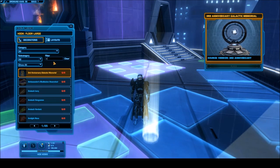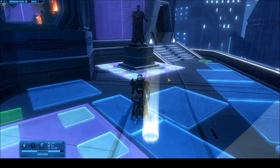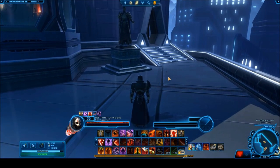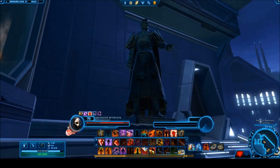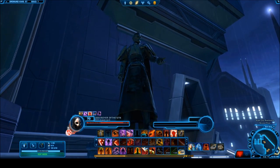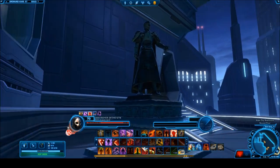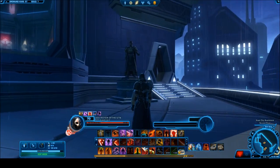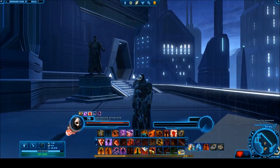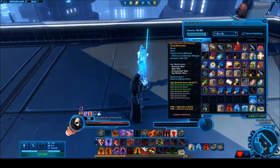I was actually quite curious as to when they were going to release a Valkorion statue, because normally they release commemorative statues for prominent figures in the SWTOR universe. I thought this was probably going to be some sort of gold decoration coming in later packs, but it's actually absolutely free for everyone. Now, the old HK-51 commemorative statue was supposed to be made available again from this vendor as per the BioWare post, but as I'm narrating this video it is not yet available — I do think that's a glitch and it should be made available in the near future.